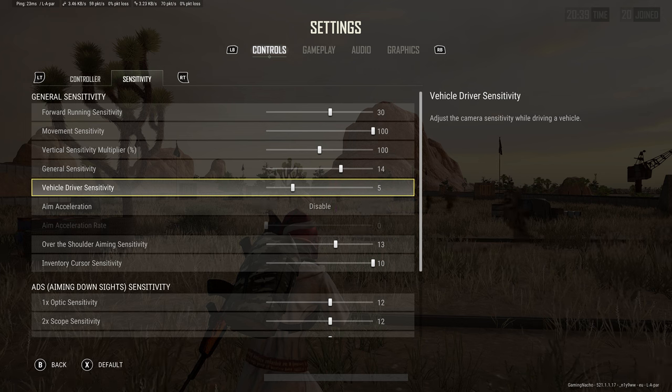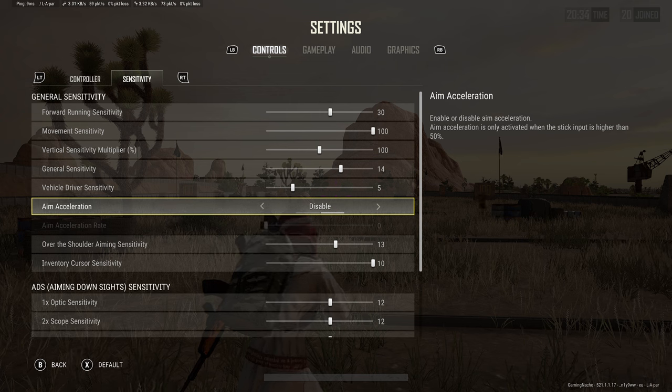Aim acceleration. This is a very difficult one for me as I have this disabled. But if your sensitivity is a bit too low, I suggest you turn this up just a bit. The longer you aim down your sights and keep turning, the faster it will get if you have this enabled. I think it's better to have it disabled so you can get used to a consistent feel.